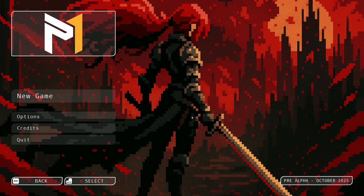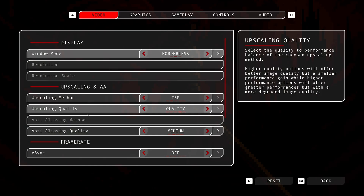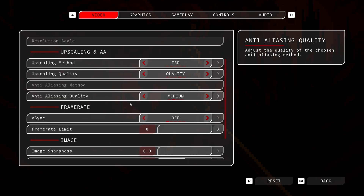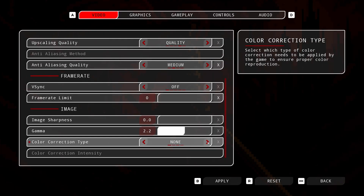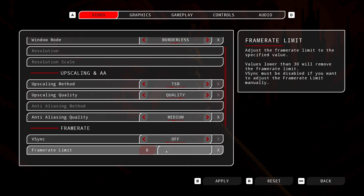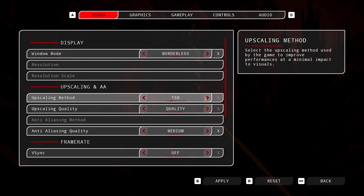The entire menu is different, including a really nice options menu. There are different settings for pretty much everything. If you're colorblind, we've got you covered. You can change gamma, sharpness, turn on V-sync, limit your frames. There are even upscaling methods including FSR, DLSS, and Intel's XeSS. Default is TSR — go nuts if you'd like.